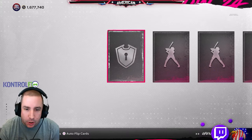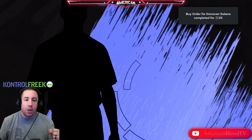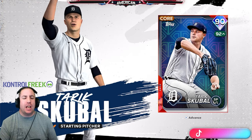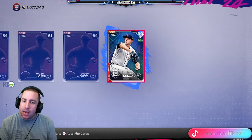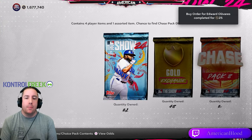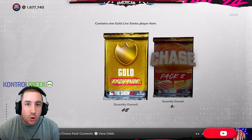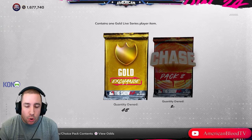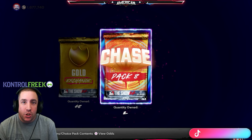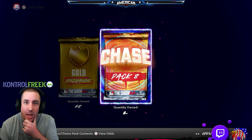50 packs in, still only one diamond — we need a big pull to be great. Our second diamond: it's gonna be blue. Come on, be something! Tarik Skubal, 90 overall. It is a 90, it's just not the greatest 90, but we did get a 90 Tarik Skubal. In 50 packs we pulled one 90-plus and one 85 — that's only two diamonds.